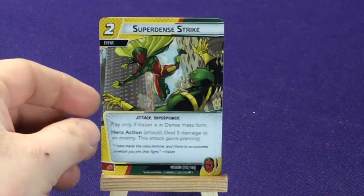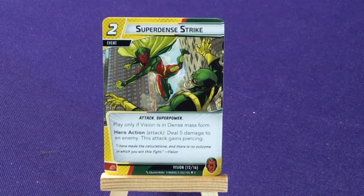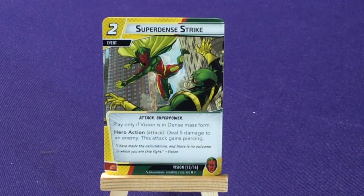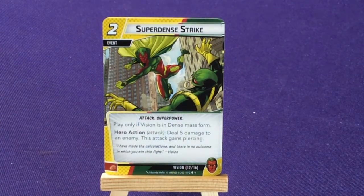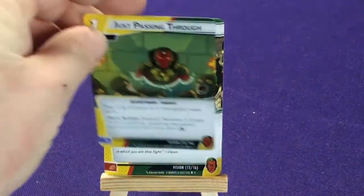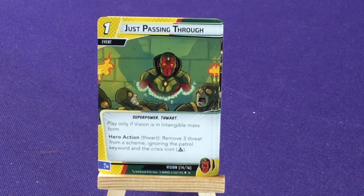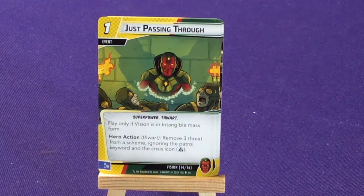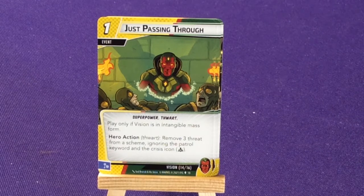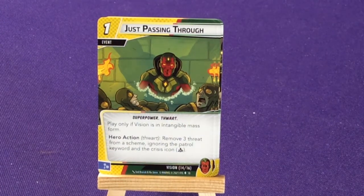Here we have Super Dense Strike — Attack Super Power, play only if Vision is in Dense Mass Form. Hero Action Attack: deal 5 damage to an enemy, and this attack gains Piercing, so you ignore the tough status card. Five damage is really good. The counter to that would be Passing Through, a Super Power Thwart only if you're in Intangible Mass Form: move 3 threat from a scheme, ignoring the Patrol keyword and the Crisis icon. Crisis icon normally forces you to deal with that scheme first, but you can do this to any scheme regardless. Patrol means you can't thwart if you have a minion on you — so you can just ignore minions.